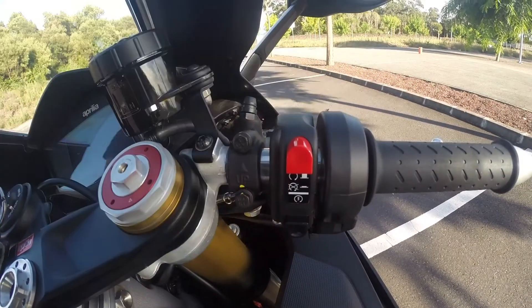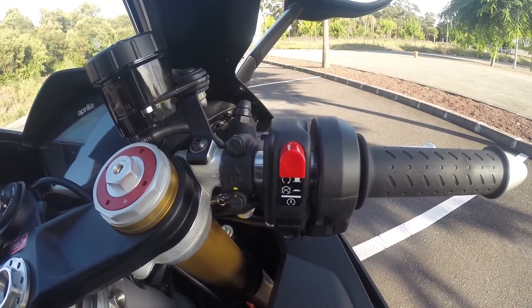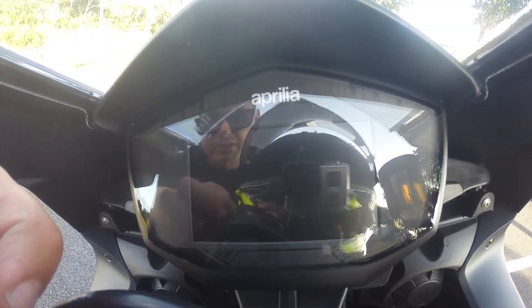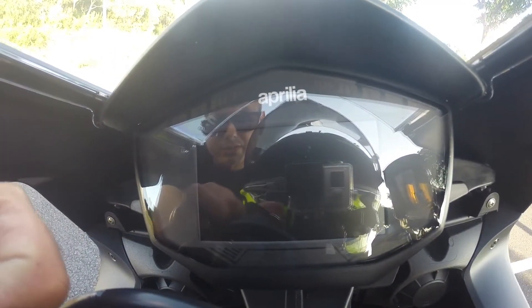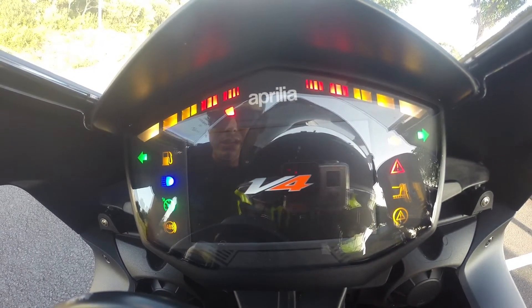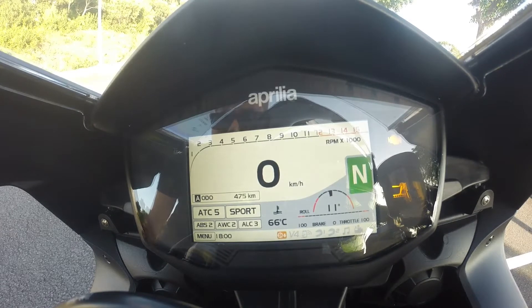On this side it's the same as previous years — you have the kill switch, and then you have the start button, which is the one that will change the maps on the bike. Now I'm going to show you the new TFT dash and go through the settings in the menu.